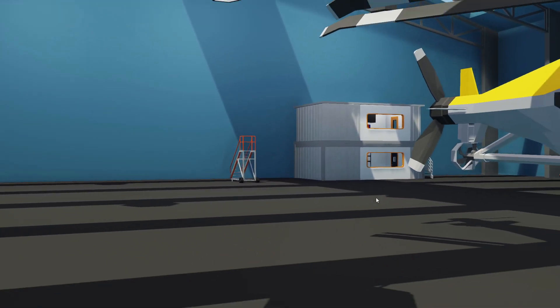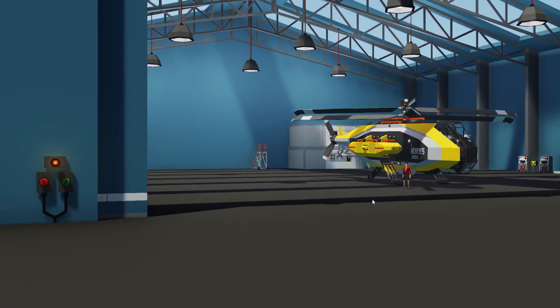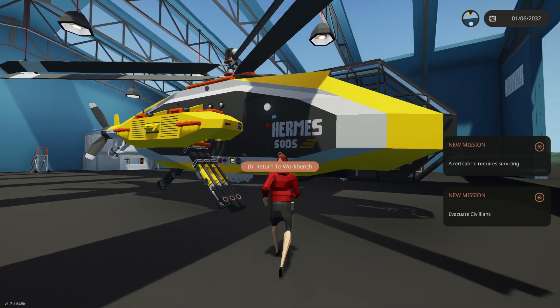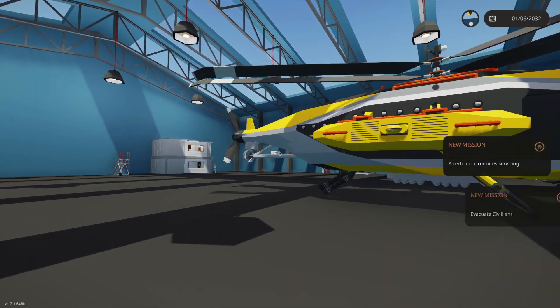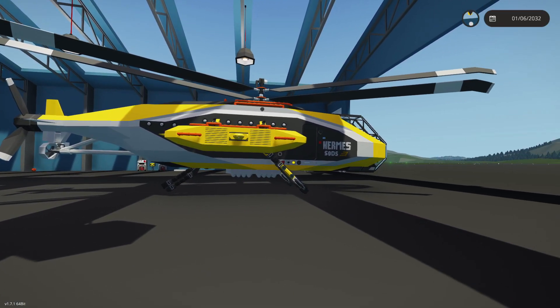Hello guys, welcome back to another video on my channel. Today we are back in Stormworks, and we're checking out a vehicle. This thing right here is called the Hermes Recovery VTOL. You probably instantly recognize this as being a submarine, because it actually has a submarine propeller on the back, which is kind of insane.